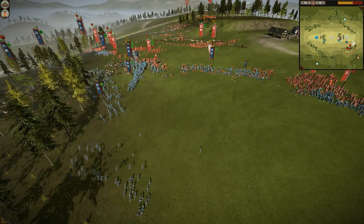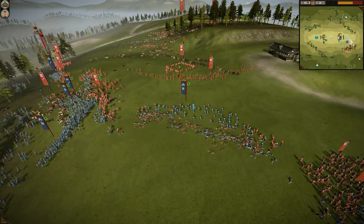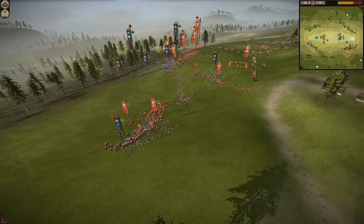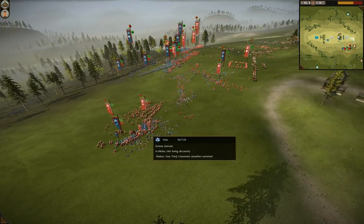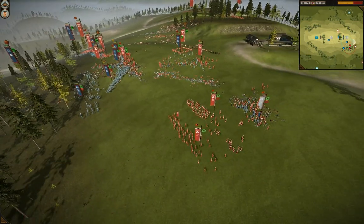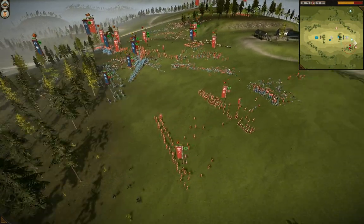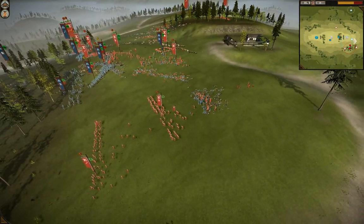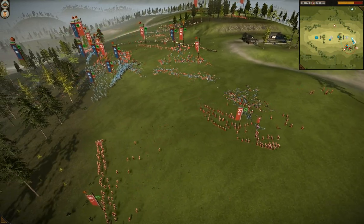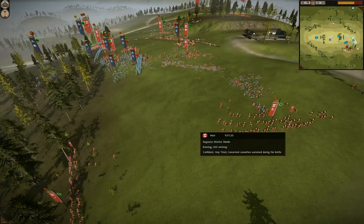Unicorn Attack will have to hold strongly here. The Nodachis are wavering so the Naginata monks will win there, but Katana Samurai is coming down to probably clean that up. The Katana Samurai are in the fight and Unicorn Attack's line is starting to crumble — they couldn't withstand those big charges in the center and on the right. Prussian Prince is now in stand-and-fight; Unicorn Attack has been in stand-and-fight for a while. This whole flank has collapsed for Unicorn Attack, so Prussian Prince has a big opportunity to push in and get a big charge into the rear of the Katana Samurai.